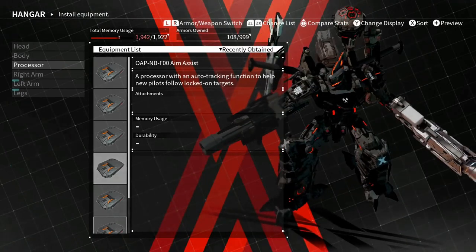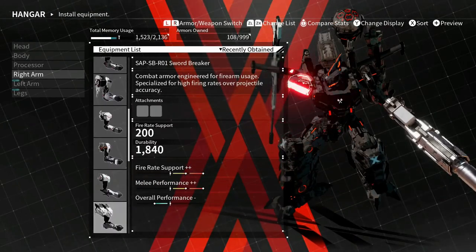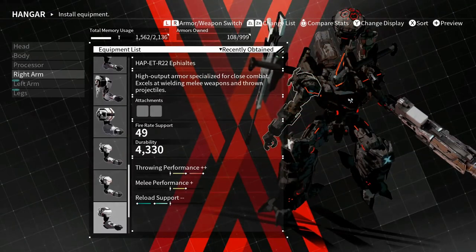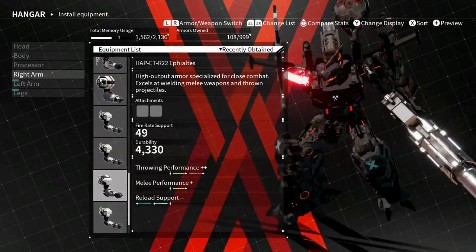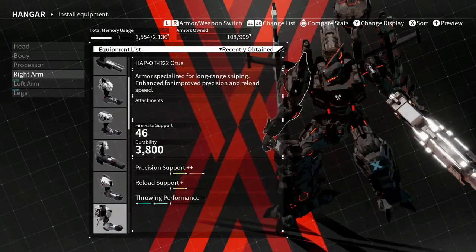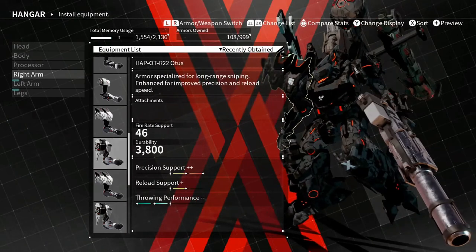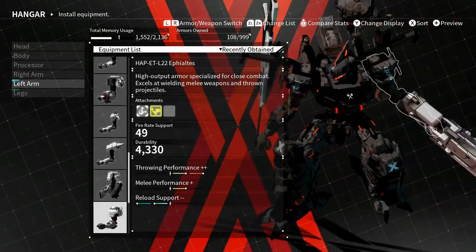Arms are just as important as the head, if not more. I would go for melee performance all day - Sword Breaker is probably the best one I have for melee weapons. Throwing performance isn't a bad look either. Actually I'm gonna go with throwing performance and a little bit of melee - hopefully there is an arm build that has both. I don't really need fire rate support because this is gonna be a pure melee build, so I might go throw support. I'll show you guys why I pick throwing performance.